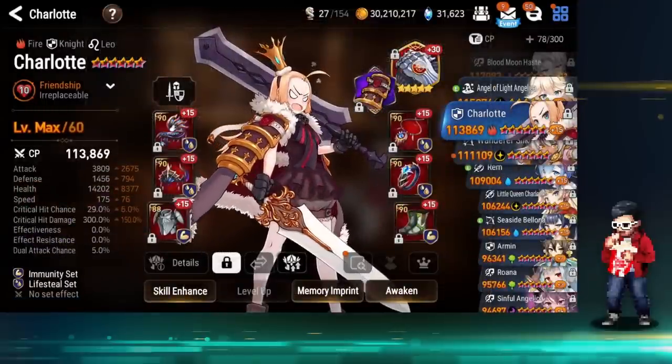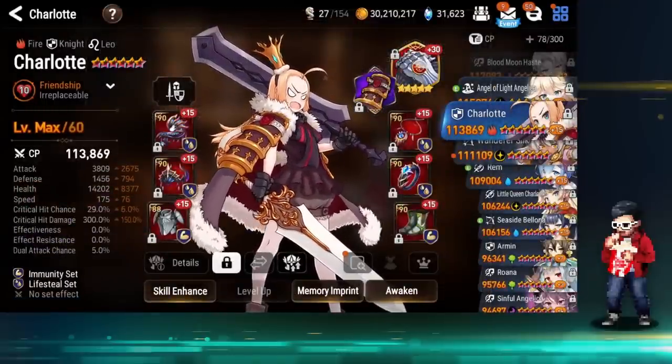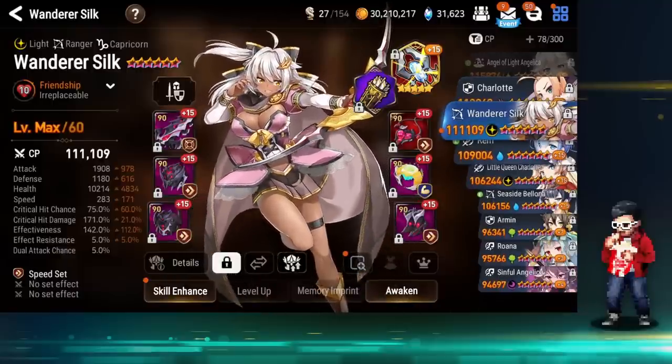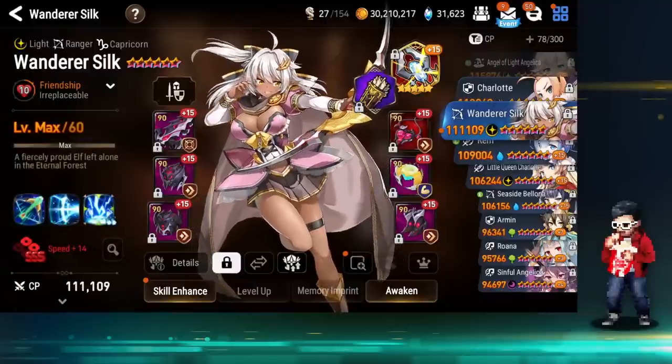This is very unoptimal gear — basically a speed chase. In the future I should be able to get something more replaceable with more effect resist or effectiveness. Fire Charlotte — she won me the last match in the tournament. I really like this Charlotte. The bulk is slightly on the low side but there's not much I can do — I really opted for more damage and I'm really satisfied with her damage output.